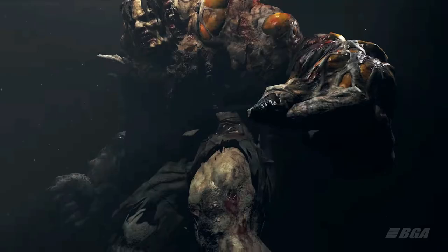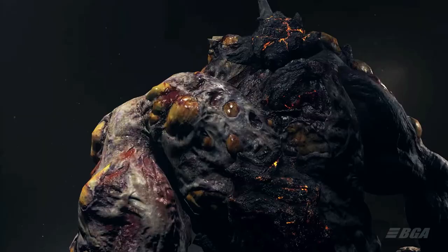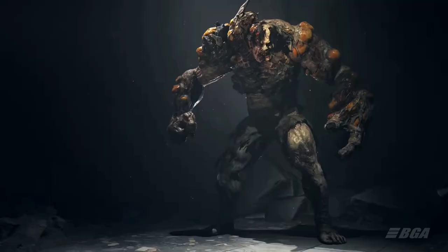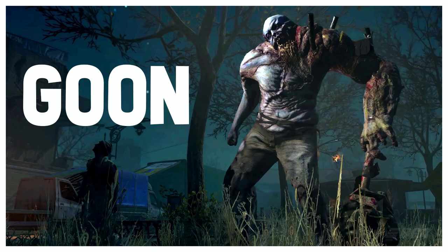In Dying Light 2, Demolishers have received changes in appearance. They no longer look like former soldiers or policemen but more like civilians. On their head you can see some remains of hair. The lower jaws are similar to those of Volatiles, and the right arm is much larger than the left. Their abilities are probably the same as in the previous game.